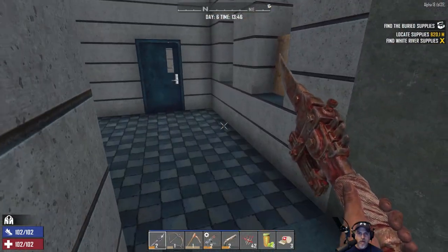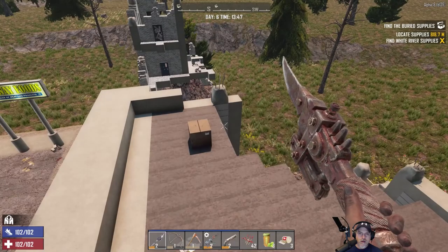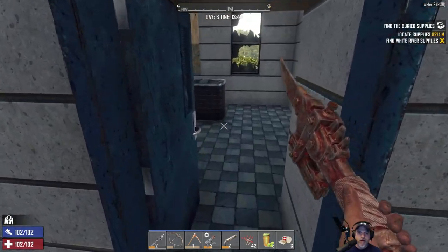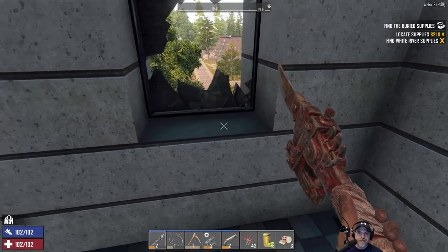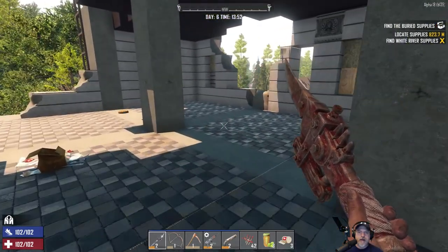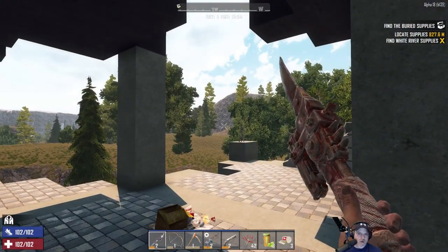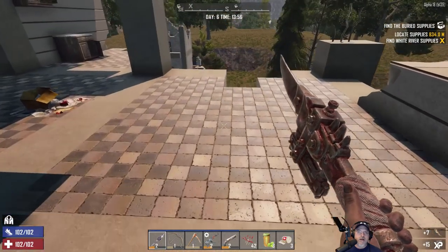So what I want to do for a base — we could probably either start in this room here. It's really small though, but it's completely enclosed, so we wouldn't have to worry about vultures. We could start in here and later on expand to make it larger and more spacious. I think that's probably what we should do. You guys, this isn't going to be a horde base by the way — this would be our base base. Horde base, we're gonna start that just on a stout POI somewhere.